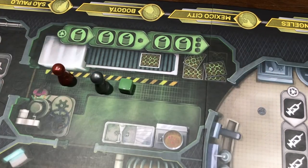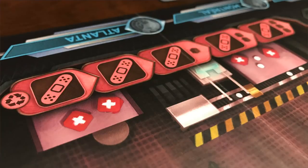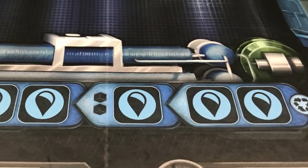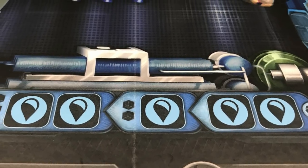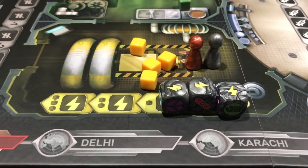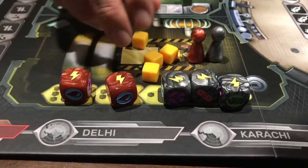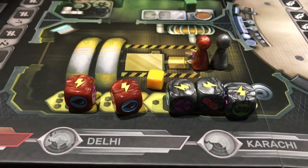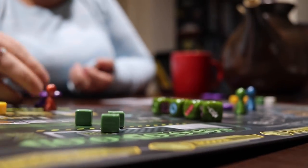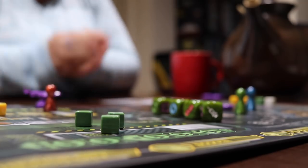One of my favorite little things about this game is that the block pattern is different for each room. The first block of water takes two dice and yields nothing, but you only need one more die to fill the next block, which produces two cubes. Electricity takes a huge lump to get going, but can be immediately cashed in and doesn't take much to increase beyond that. This tension between immediate benefit and risking it for a greater reward while under intense time pressure is the heart of the game.